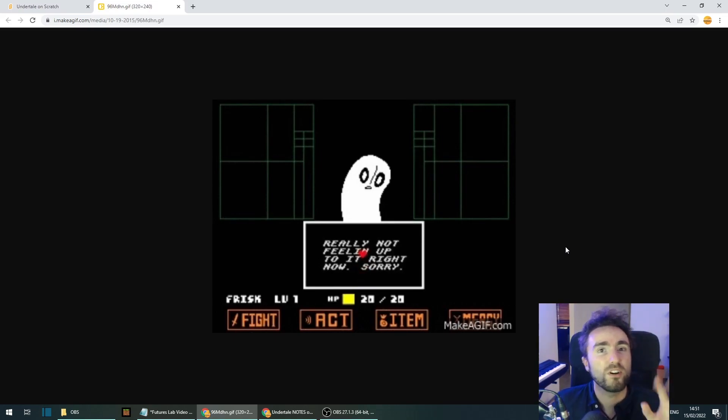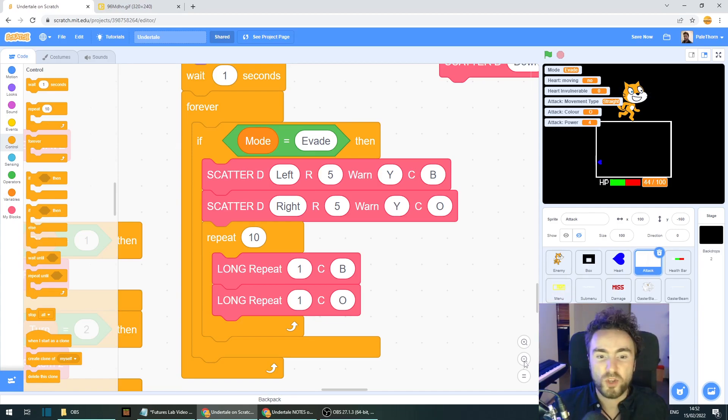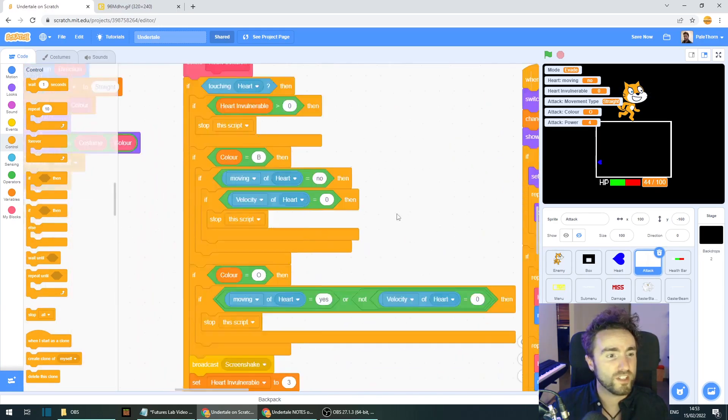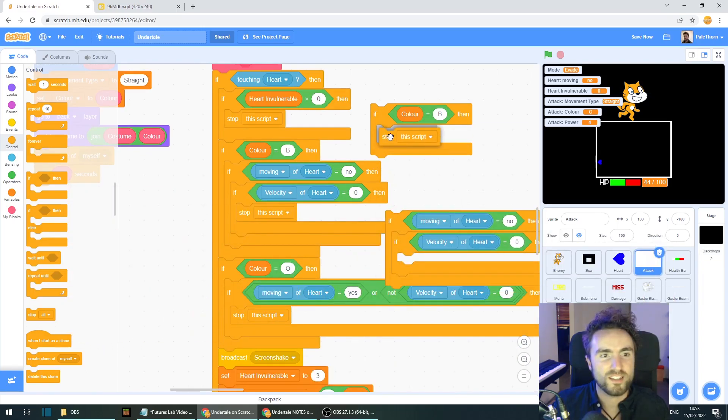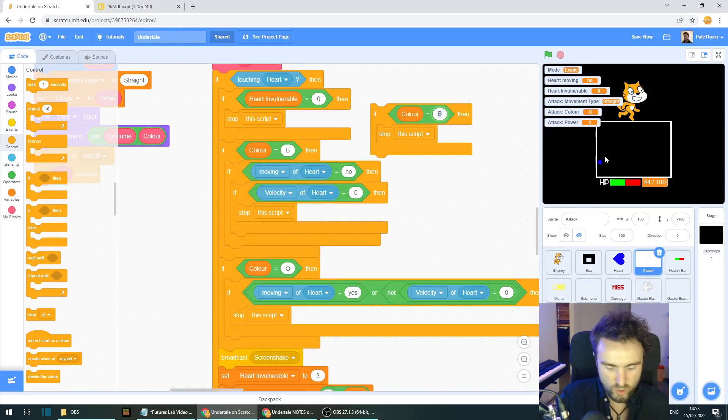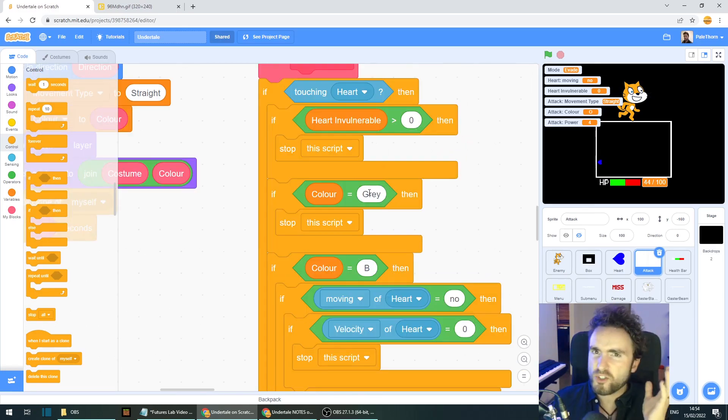Seeing as orange attacks didn't take us too long, here's a bonus: the little-known gray attack type. This doesn't come up very often in Undertale — Napstablook uses it, and there's a Mettaton attack called Happy Break Time. This attack deals no damage. To code it, go to define heart collision, copy the if color equals block, and add: if color equals gray, then stop this script. I typed gray in full rather than G, because there's another attack color coming that also starts with G — the green attack — which will be more useful.